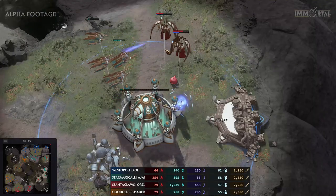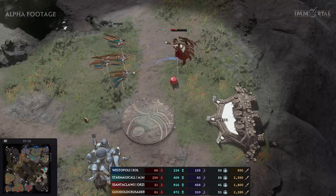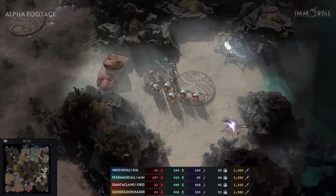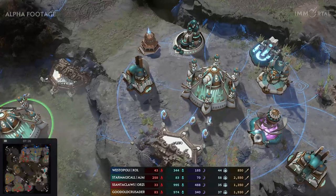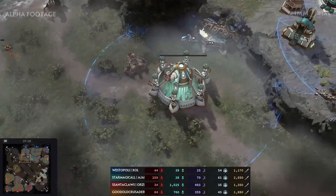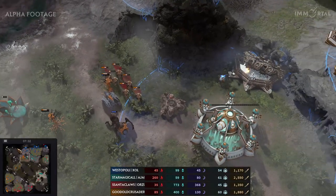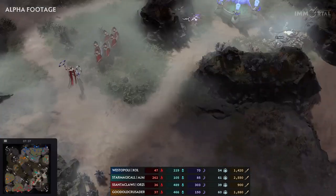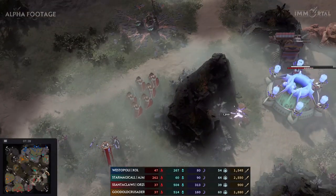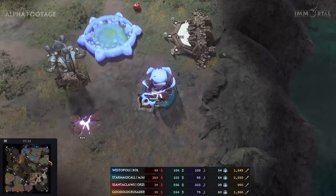Has it been worth it? Losing all the production structure plus all the Sentinels to kill his opponent's base. Magical keeps it alive just barely, but won't for long — Magical is down to only one base, and that's a pretty dangerous situation. Of course Santa is losing all his production too, going to his third base now to try and stay ahead of his opponent's economy. Magical needs to take his base back up.